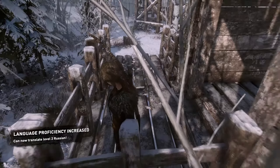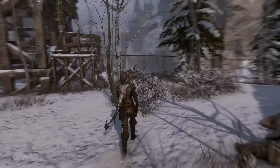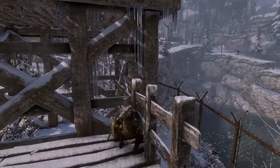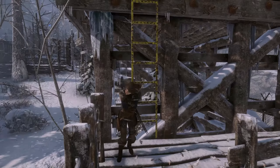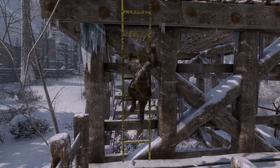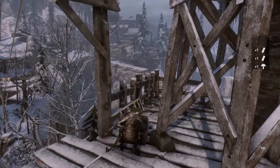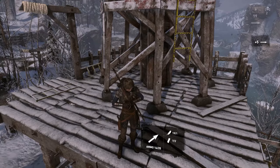We can now translate level two Russian. Let's go up here. Lara, why aren't you walking up there? Too cold or something? There we go. Good resources — we probably need to make more arrows.